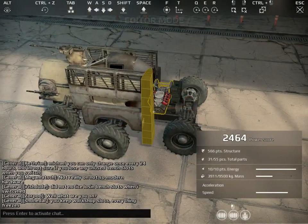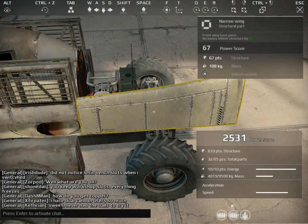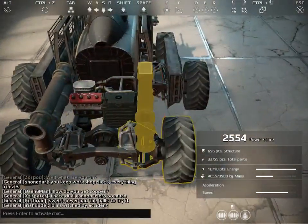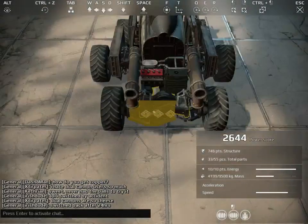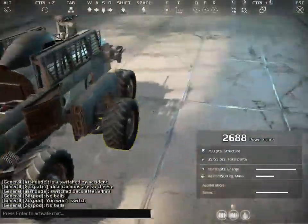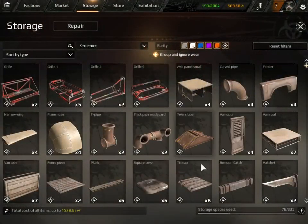I'm gonna take this narrow wing and try to make it work. I'll have a better one - long pipe shield. There we go, much better. Really like using these twin slopes - they look pretty nice. Sadly they don't have the whole War Thunder thing where different angled armors have different penetration chances and stuff. It would be cool though.